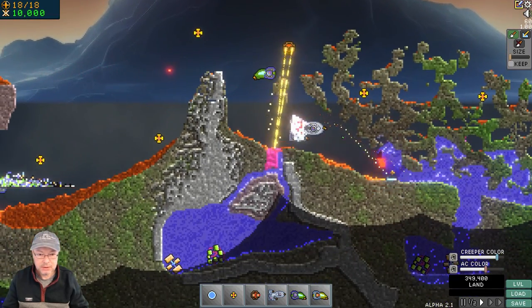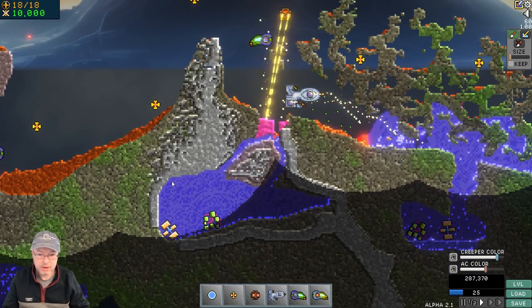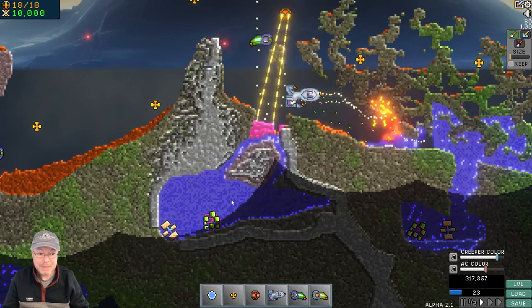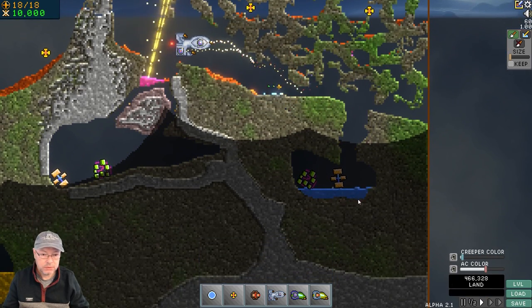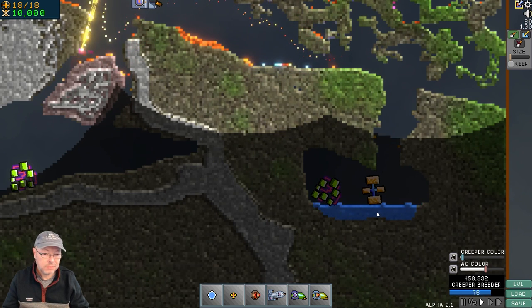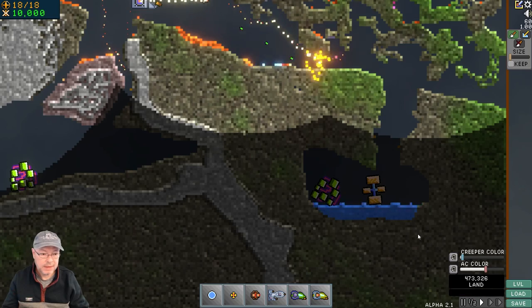Over here, let's continue to dig into this area. There's plenty of creeper in there but nothing is making it over here. I'm going to turn the creeper color down and zoom in — you can see this creeper breeder here. Creeper touches that stuff and it's a problem: it makes more creeper. Creeper flows in, sits on top of it, and then gets amplified.